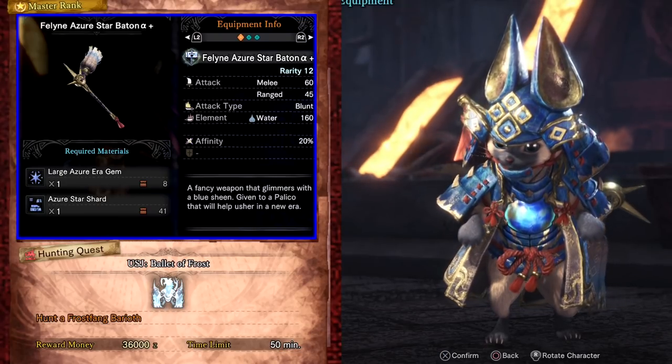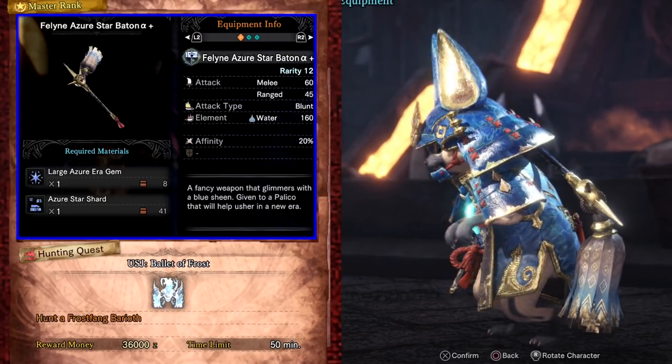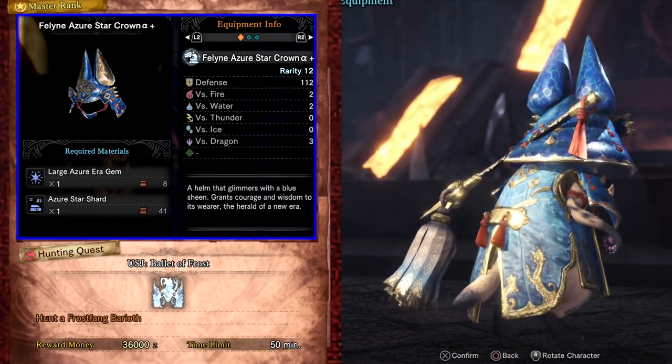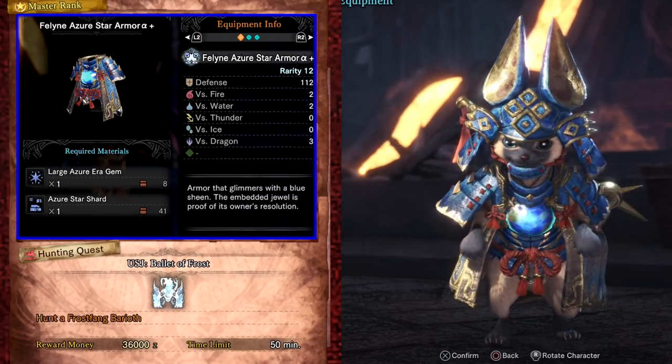Dee would also like to let your palco know about some of the latest fashion available in the new world. This palco outfit was available before but only had a low rank version, so it's nice to see it having a master rank upgrade.